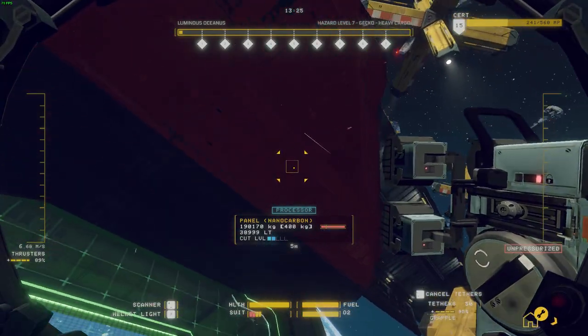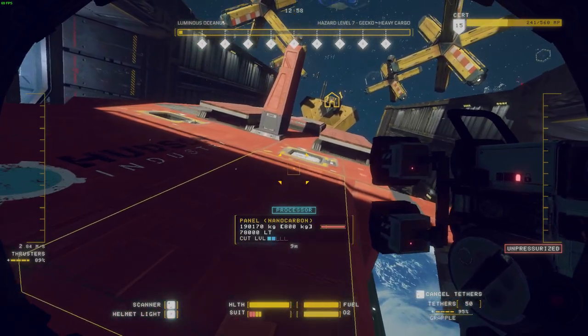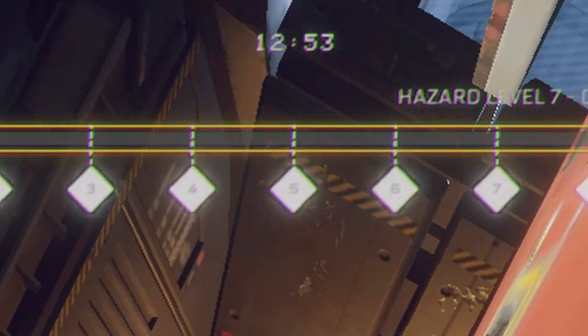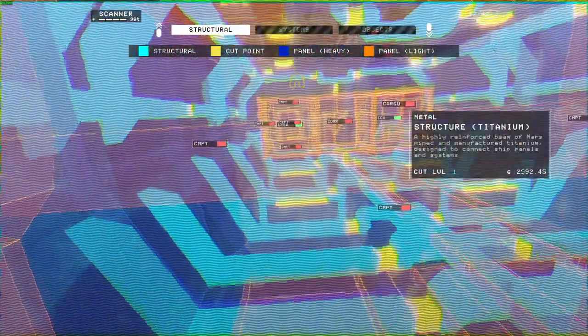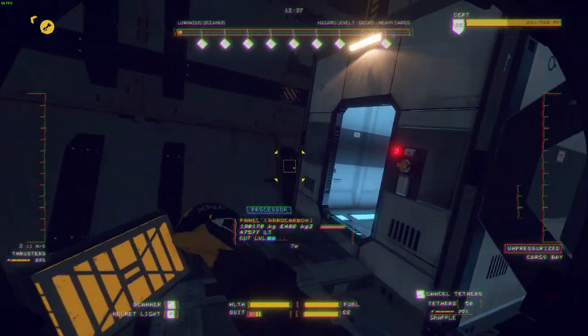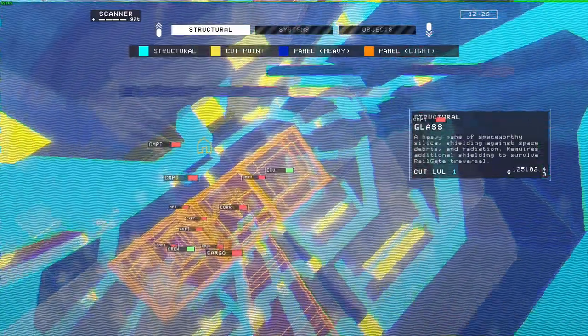We'll go ahead and get inside — there's a hatch right there. So all the shifts are timed, 15 minutes apiece. After that time you move on to the next shift, and you pay a small fee for renting your equipment. Overall it's not too much of an issue as you make a lot of money with every ship, but you want to try to do the ships in as few shifts as possible. We got that airlock decompressed now. We got our main reactor right here, which is the biggest thing to worry about when taking ships apart — it's the most valuable single component that there is.